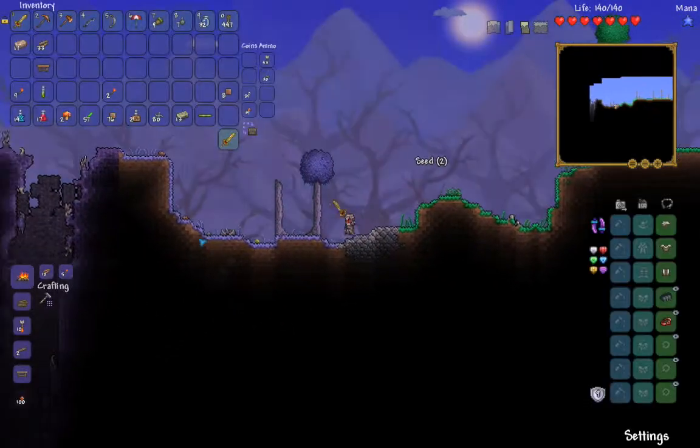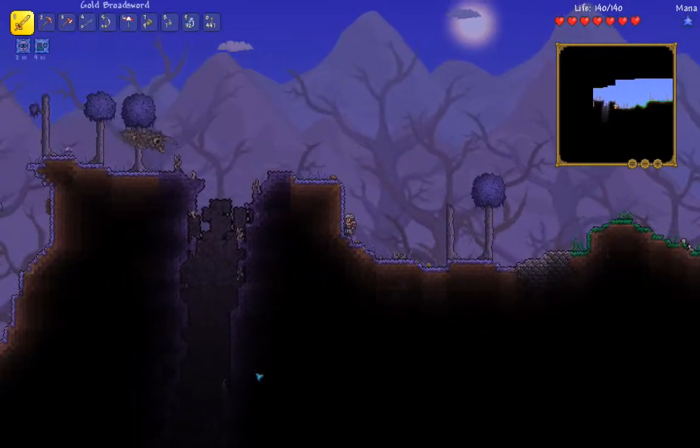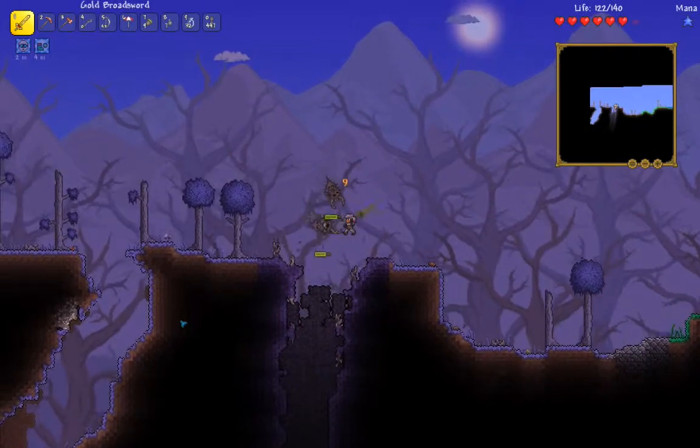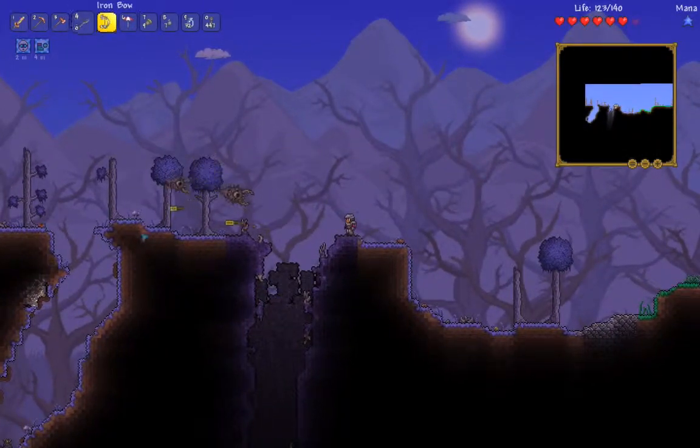Corruption area. Using swiftness because we gotta get over these giant holes of death — if you fall in them you're dead. No exceptions — you're just dead.